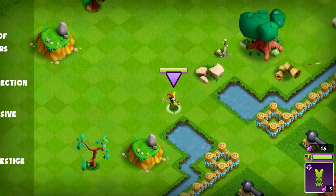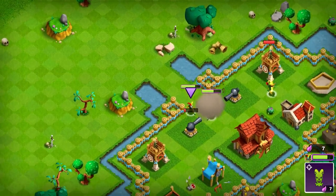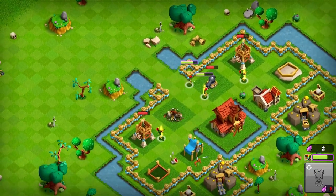A normal Stitches has the Hall of Mirrors ability, which allows him to create illusions at a specified target to distract and attack enemy buildings.